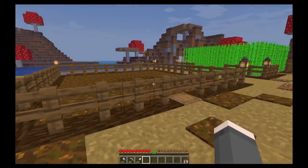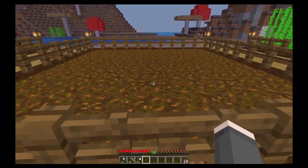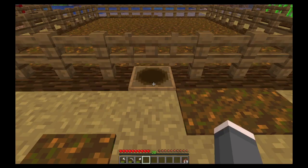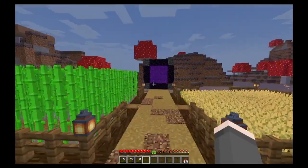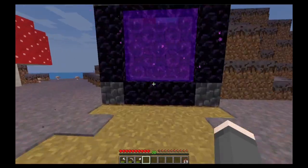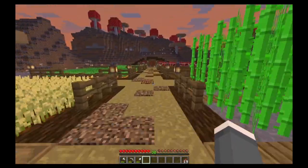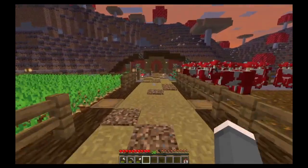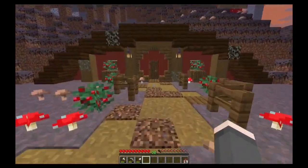Or is that what they're called? Yeah. This is supposed to be for sheep, but I don't have any sheep in here right now, so it's a temporary tree farm. And then we've got sugar cane here and my nether portal.